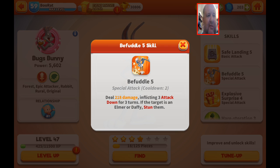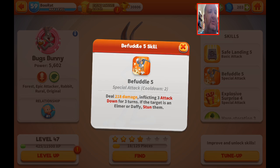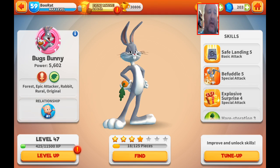The Befuddle move is probably worth opening with because it deals 228 damage and inflicts defense down for three turns. If you're targeting an Elmer or a Daffy, it's going to stun them. So it's really going to do a lot of damage to one character and put defense down on them, which is very good. You can then come back and hit for another 218 and give yourself some attack ups for two turns while they still have defense down.